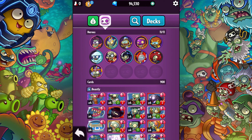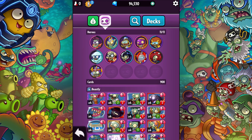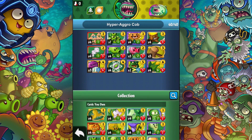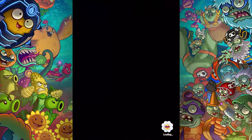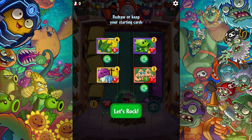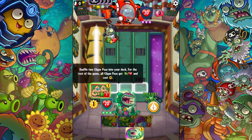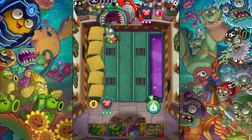We got the Chompzilla deck that we made — the hyper aggro Cob. We're gonna see if this works in single player mode. Here we go — a random battle with the hyper aggro Cob. This is gonna be a much harder single player mode I think. We're starting with them, let's try it out. Watch out for him — let's just eat him up right there, boom! Using our best card right off the bat, you gotta love that.